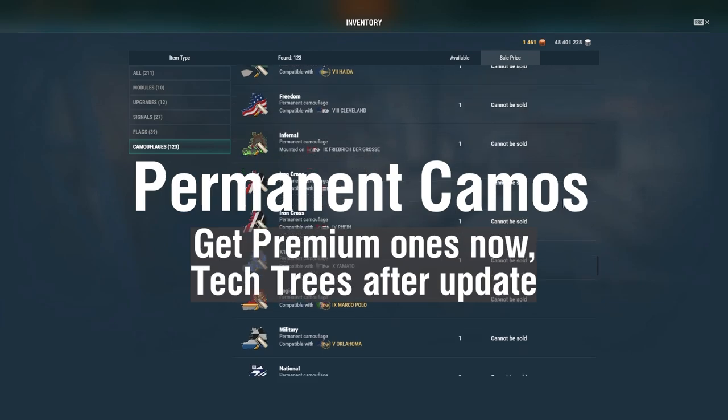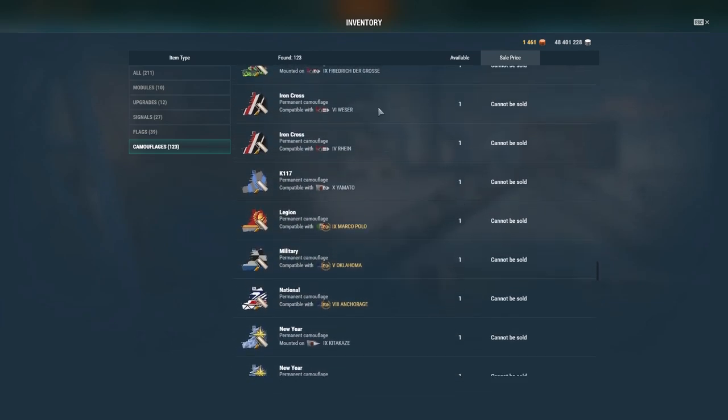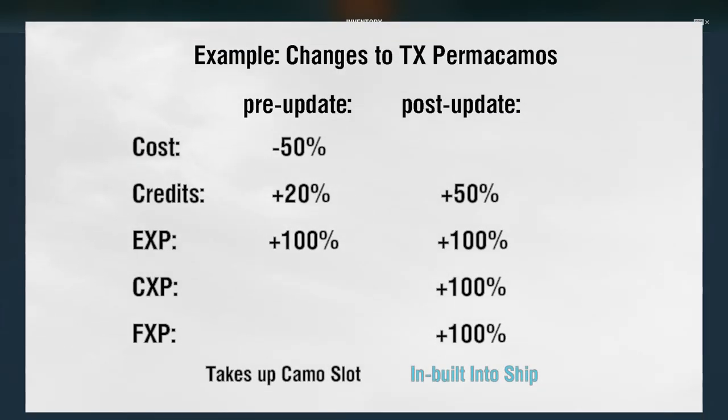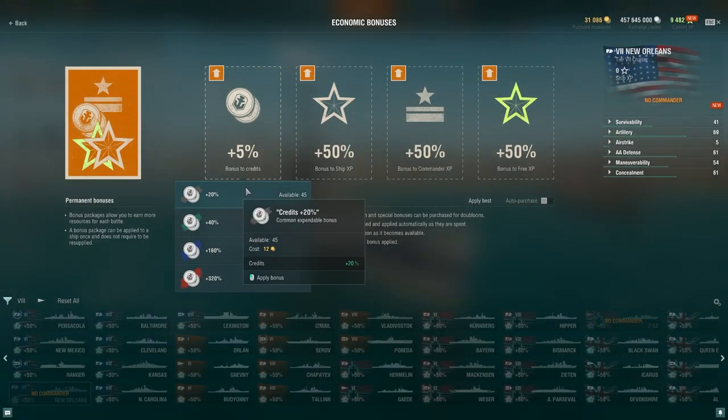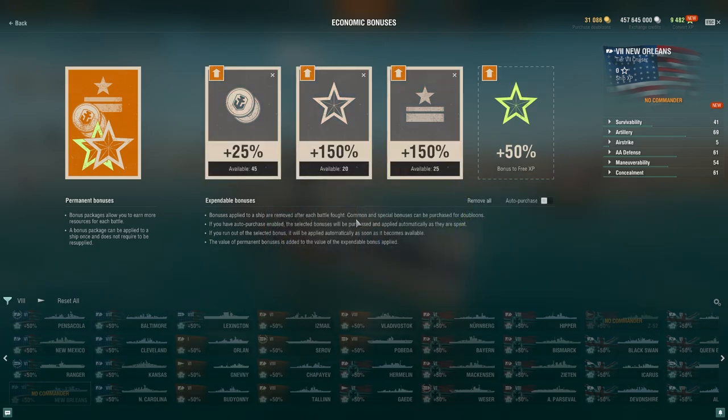No matter if it's for a premium or tech tree ship, as long as your ship has a permanent camouflage equipped to it, the economy bonuses will be updated to match the new calculation methods and will automatically be applied to the ship permanently. It will not interfere with the bonuses that you've obtained through the updates or rewards.